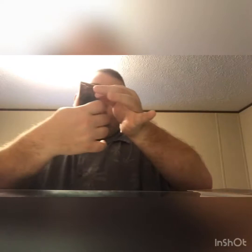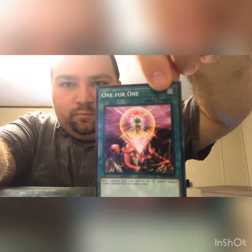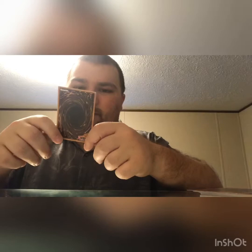One for One — another spell card. Pretty much it looks like a lotus monster coming out of a samurai type monster. Send one monster from your hand to the graveyard, then special summon one level one monster from your hand or deck. I'm going to set this aside because level one monsters are kind of rare.